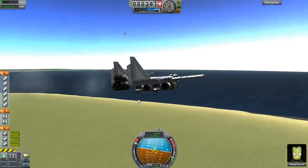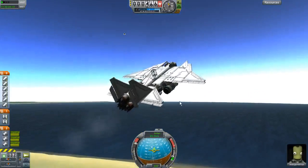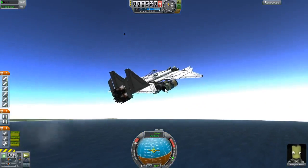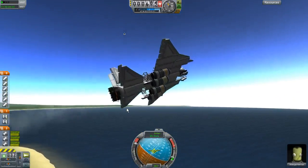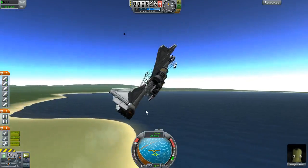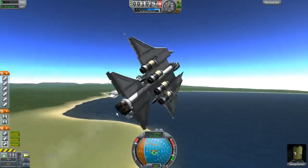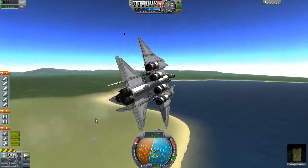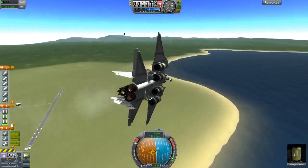I'll put the landing gears up and do a run to show you what this thing can do. These things can be used as booster rockets to help me fly faster, or they can be used as bombs - dropping bombs as payload - or I can use them as missiles. Let me show you how it looks if I use them as a missile.